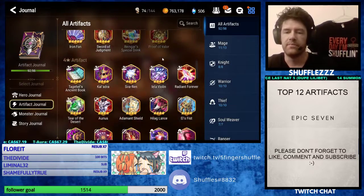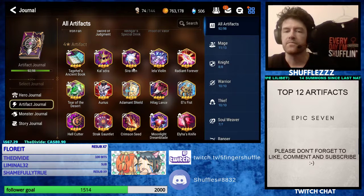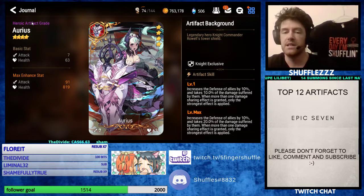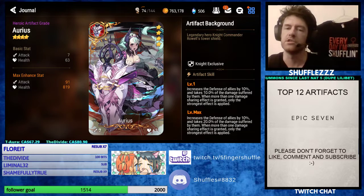The 4-star artifact for tanks is going to be what everybody thinks — Aureus. Aureus is huge. It increases defense of all allies by 10% and takes 20% of the damage suffered by them. A level 30 Aureus is crazy strong. I know a lot of people, myself included, actually keep two of these. The second one being purely because I don't want one that's maxed, because it could end up killing the tank. That's how much damage this can absorb. But if you have a really strong tank and you're using it for Arena, you want that level 30 Aureus.